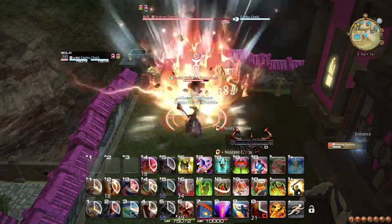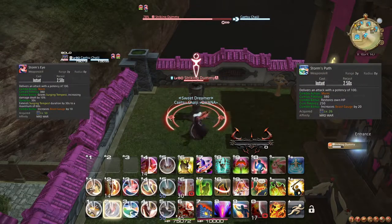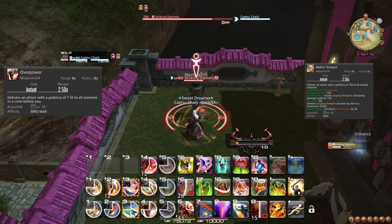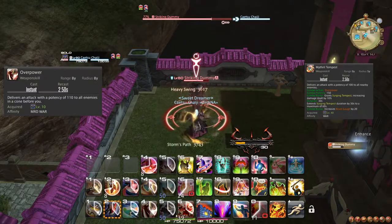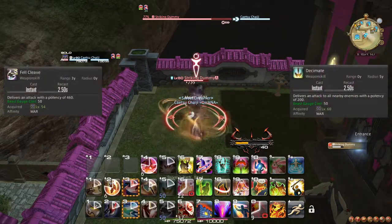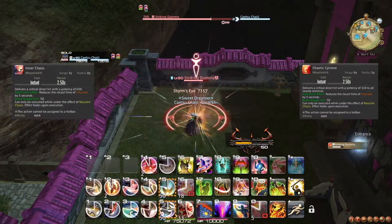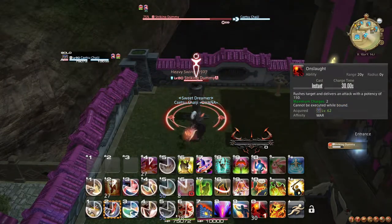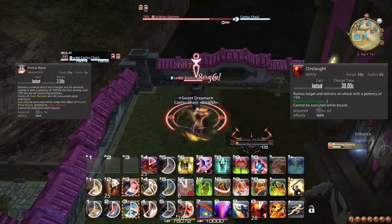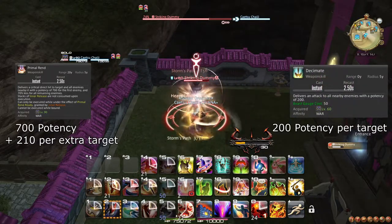For AoE adjustments on three or more targets, you replace your 1-2-3 combos with the 1-2 Mithril Tempest combo. Keep in mind Overpower is a frontal cone while Mithril Tempest is a circle around you. Decimate replaces Fel Cleave, Chaotic Cyclone replaces Inner Chaos, and Orogeny replaces Upheaval. You can still use Onslaught for damage on AoE, and Primal Rend should definitely still be used on AoE, as its reduced AoE damage is still more than Decimate.